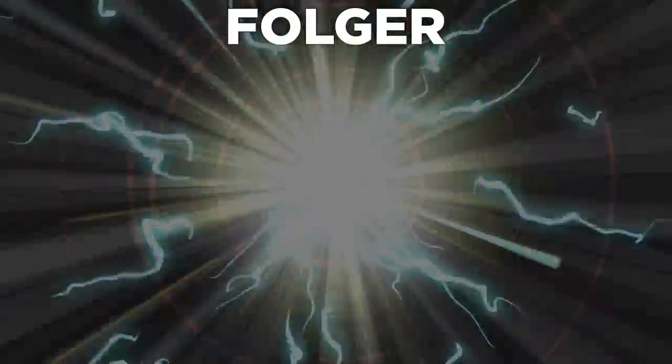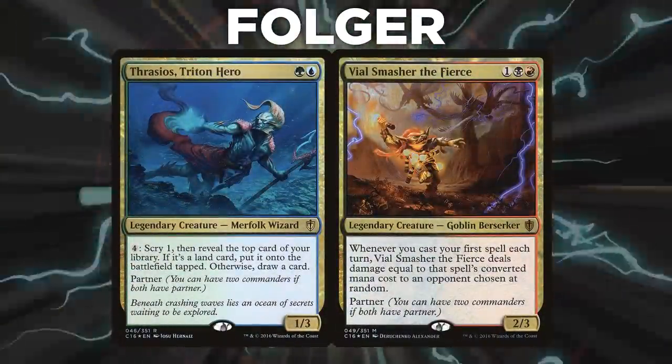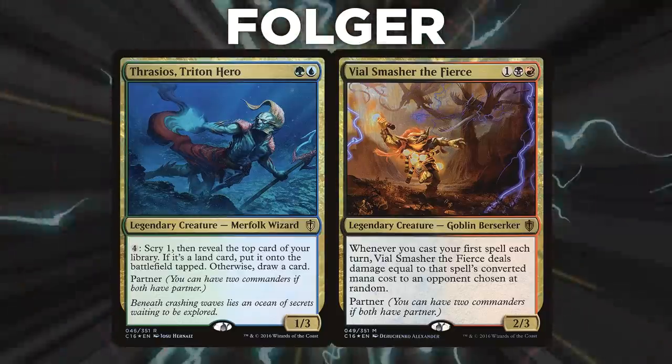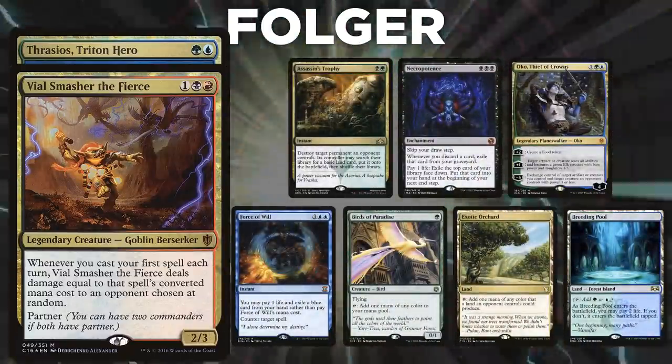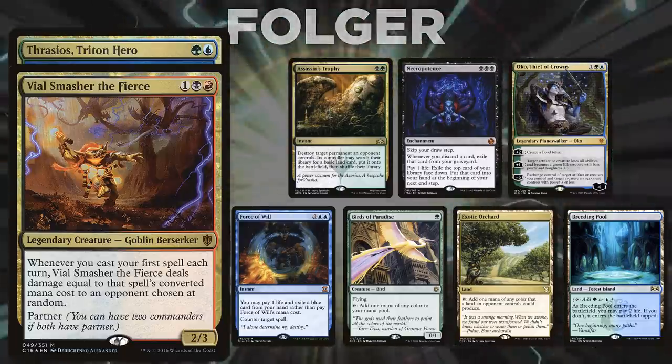Finally, we have Folger, bringing the four-color pairing of Thrasios, Triton Hero and Vile Smasher the Fierce. This deck aims to disrupt, grind the game, and out-advantage opponents while going for the win. Folger's opening hand contains an Assassin's Trophy, Necropotence, Oko Thief of Crowns, Force of Will, Birds of Paradise, Exotic Orchard, and a Breeding Pool. Without further ado, let's kick off this catastrophic cacophony of crazy cardboard combos.